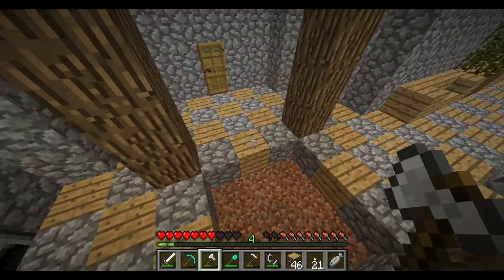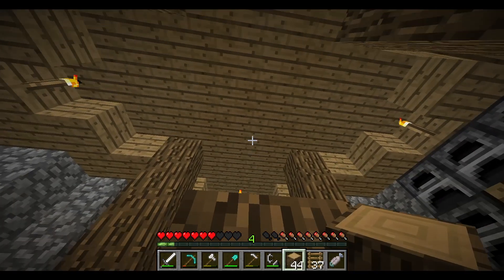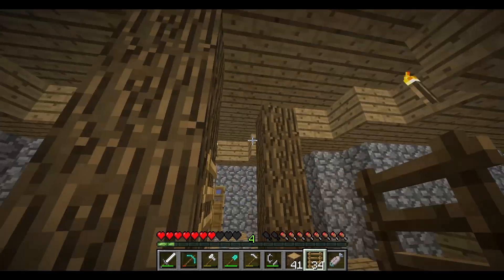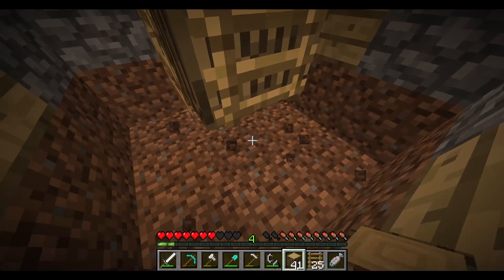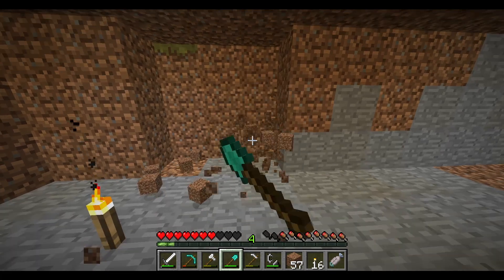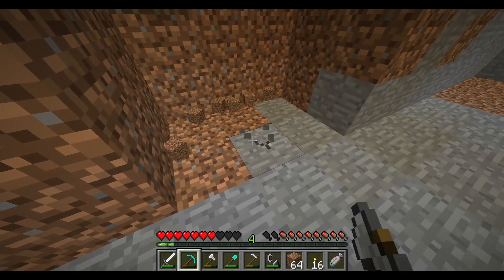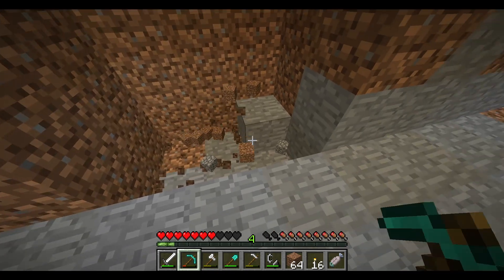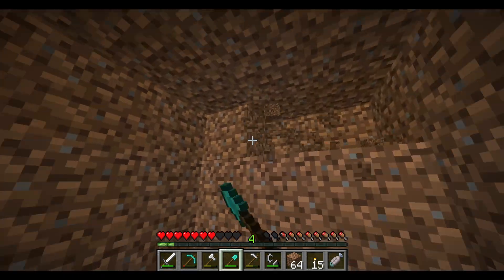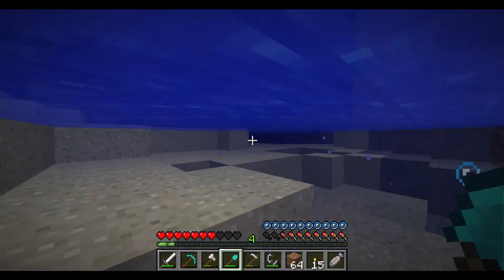Thinking about how I should do this. I think I'm going to have a log going down the center and put ladders on it. I'm going to dig this down a couple blocks. This could be a metro too, where it goes to different places in my world once I have a bigger world. Yeah, this will definitely be a metro. I'll work on this in some episode later — we can have this be a whole railway system and stuff.